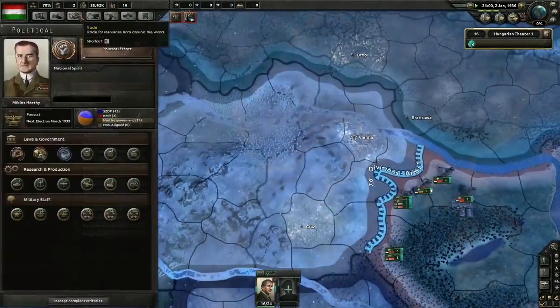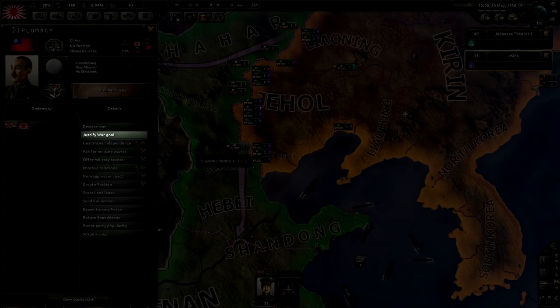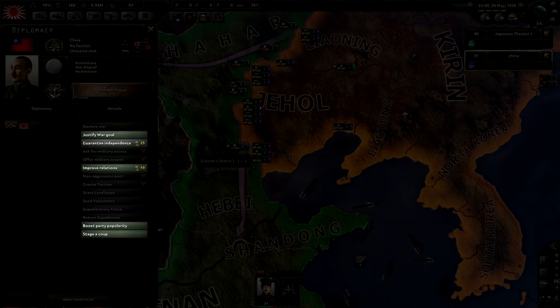The last way you'll explicitly spend your political power is through diplomatic options. Justifying a war goal, improving relations, guaranteeing another nation's independence, starting a coup, and boosting your party's popularity in another nation all cost various amounts of political power. Some of these options cost political power over time, and some just require a single lump sum investment.